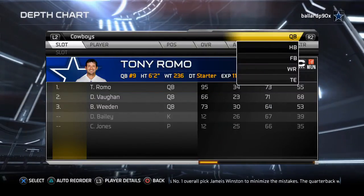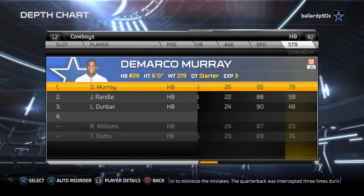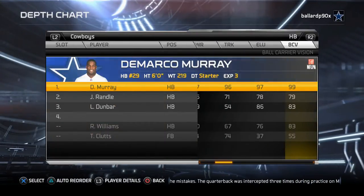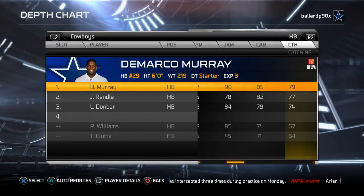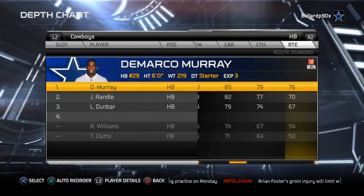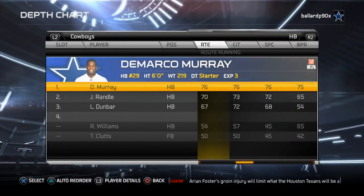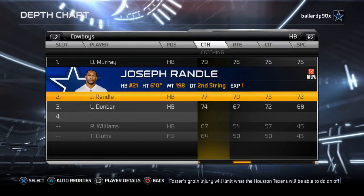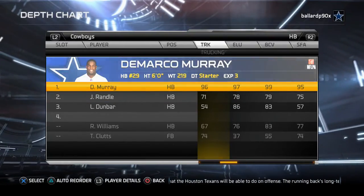We're actually going to put Dustin Vaughn as our backup instead of Brandon Whedon because he has more mobility and also has a better middle throw accuracy. For running back with the Cowboys it's a no-brainer — DeMarco Murray is the best one in the game right now. For running back, you really want a catch rating of 75 and higher, and catch in traffic 70 and above. That's why we have Joseph Randall backing him up.